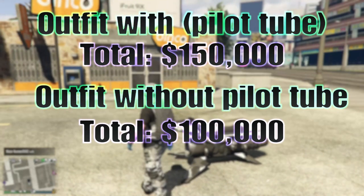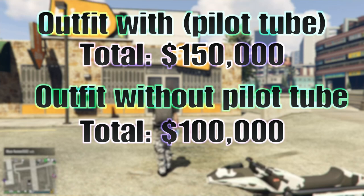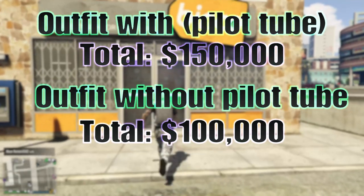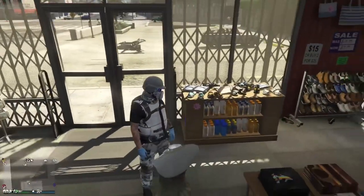Both of these modded outfits are not transfer so you don't have to delete any characters. But for this one with the tube it's 150,000 and without it's just 100,000, so it isn't as expensive as the last one I did.